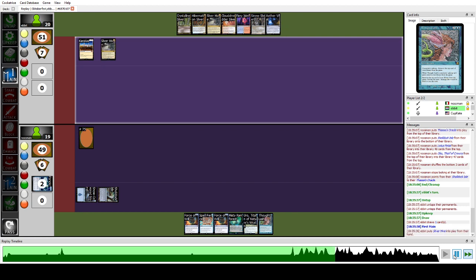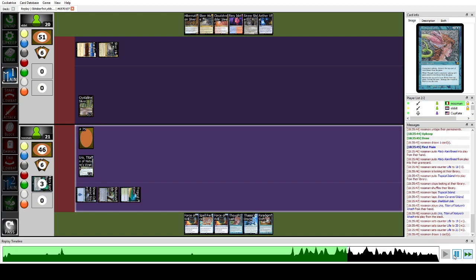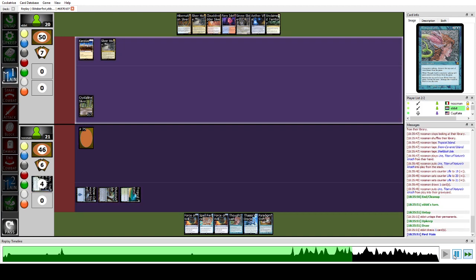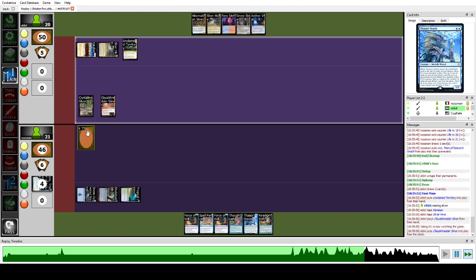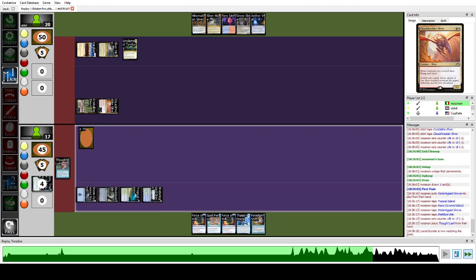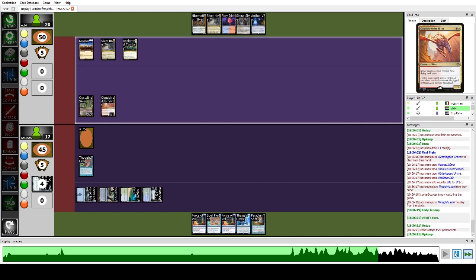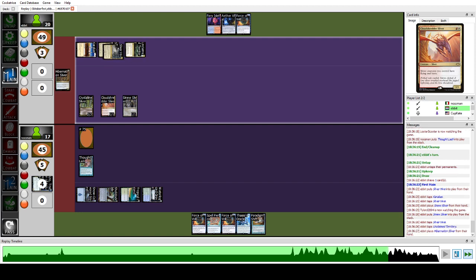Instead we see Cavern of Souls arrive and discover we're playing against Slivers. Crystalline Sliver, Sliver, Sliver. We play Uro, pass, and Claiming Territory. They play a flying creature — Slivers does actually play Force of Will so I decided not to counter it. The following turn we'll have Thoughtlash to prevent any damage, so this is not really an issue. We play Thoughtlash and it resolves.